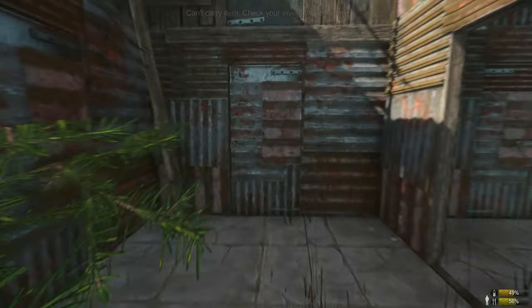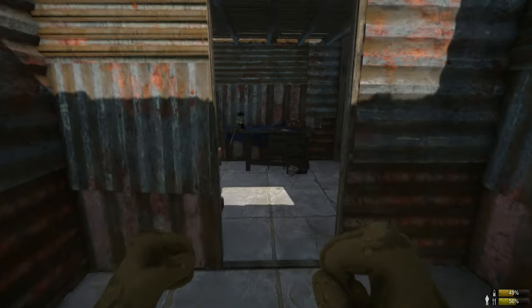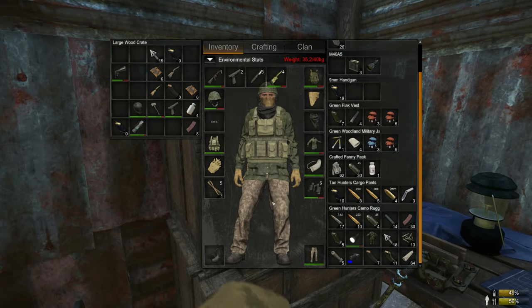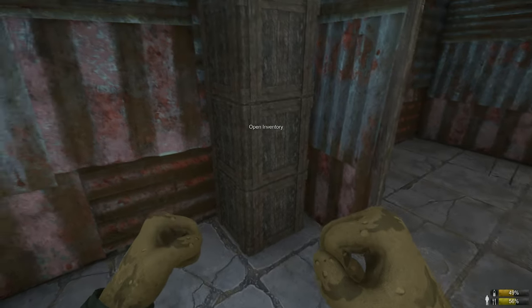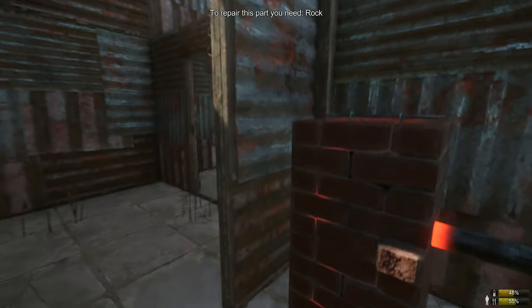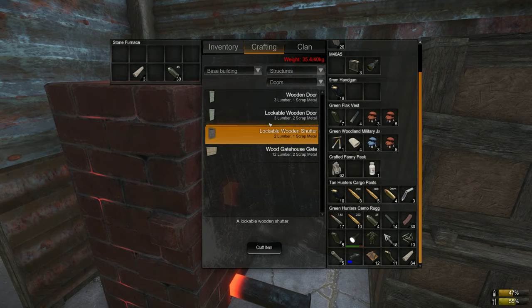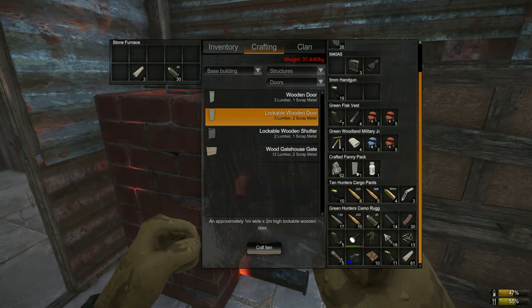Currently at the time of this video, it's update 1.6.0 and it costs a total of 2 C4 to blow up a plated door. So it cost whoever did this a total of 8 C4 to blow up the four doors that led to this room. What I believe allowed the raiders to pinpoint this room was the placement of the furnaces. Whenever logs are in the inventory of the furnace, logs will show on the right side of the furnace to wherever the pipe is. The logs show through the walls and I know I had logs in the furnace inventory when I logged out that night.